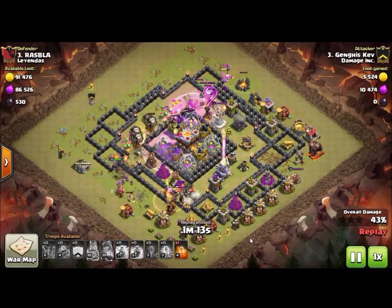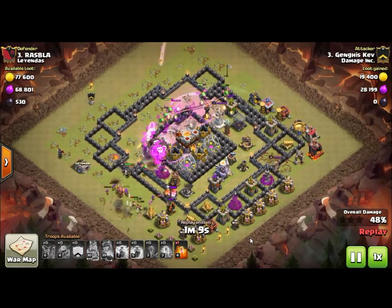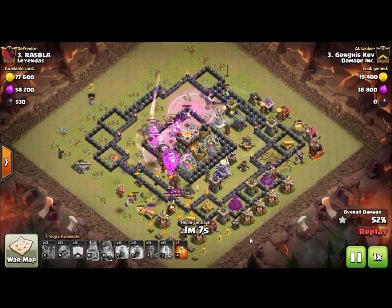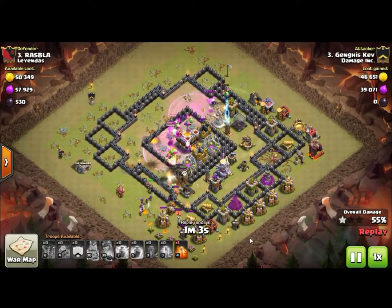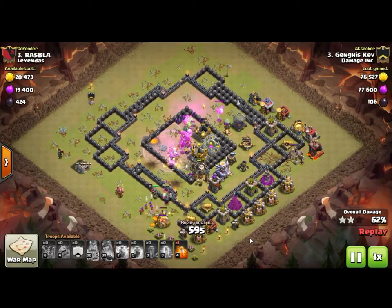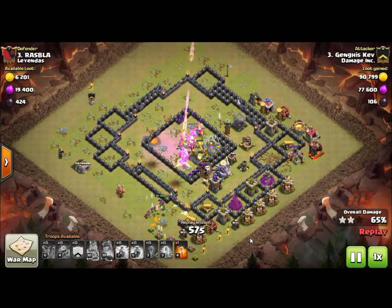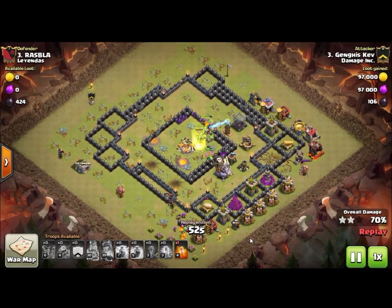He started off by zap-quaking the back-end air defense, then he lines up the baby dragons up top in the top-left, and follows them with balloons. Nice spell assortment to get them through the core. It ran a little thin towards the end, but this is a fantastic attack — one I'm going to start using more myself.